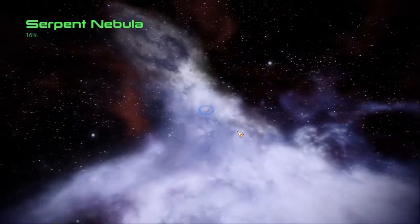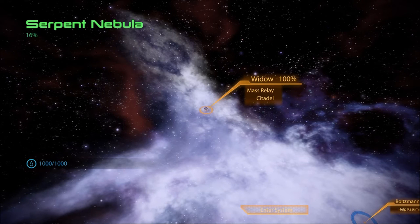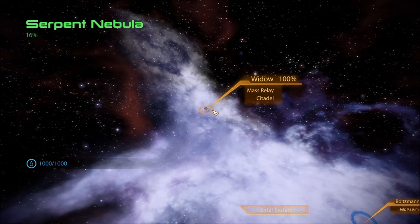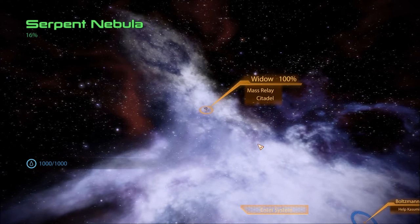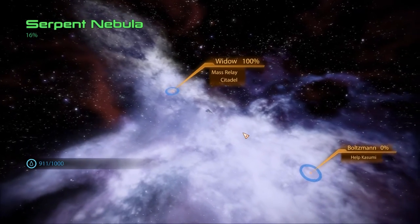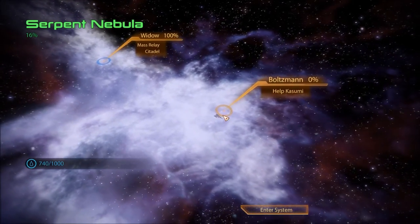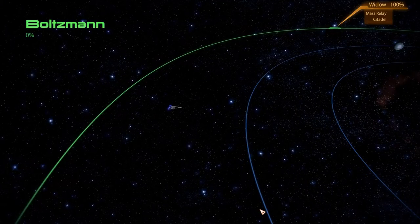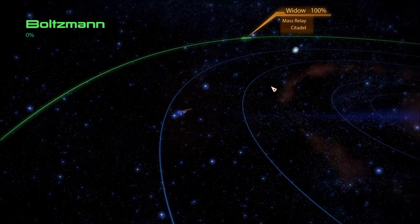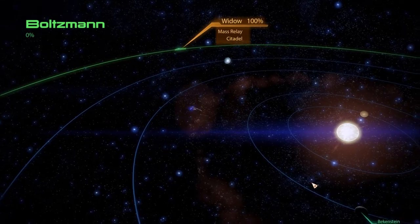Boltzmann? Is that in this... Oh okay. Well I thought the Widow was a nebula — so there's a Serpent Nebula and a Widow inside. Got it. Well it's kind of far, isn't it? All right, we'll go here first.